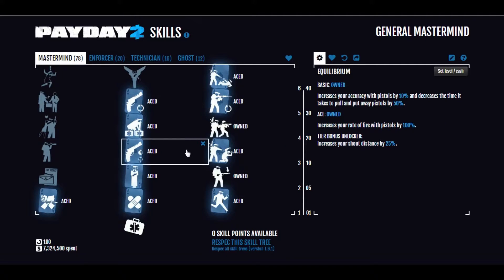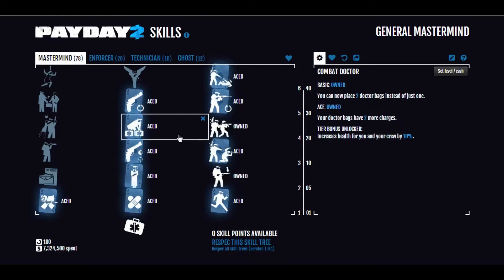Equilibrium has to be aced. The basic version increases accuracy a little and decreases the time to draw and holster pistols, which is a nice difference. Aced is the big difference: double the rate of fire. So basically with most of your pistols, they're shooting as fast as you can click. It's pretty important.